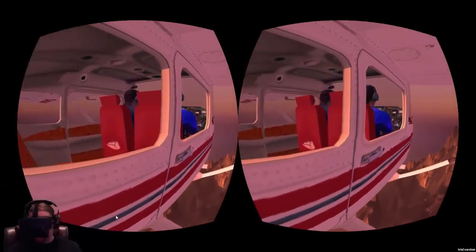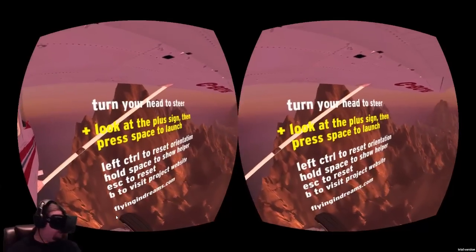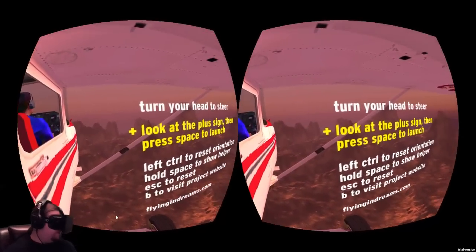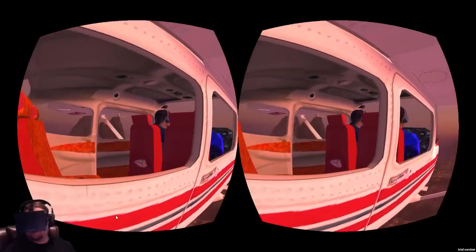As you can see here, you start out on the side of a plane as if you're going to jump out of it. You have all your information right here on the screen, which is great. Since the game doesn't start right off the bat, it gives you time to put on your headphones and your Oculus Rift and read the instructions and everything.